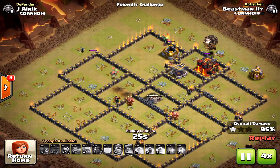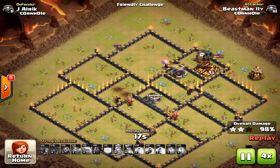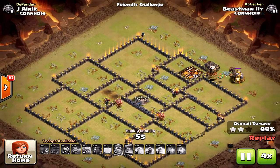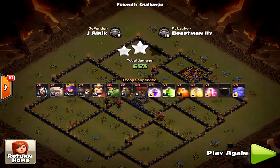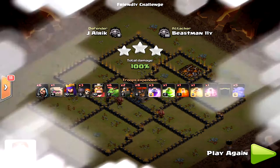Great attack — still has plenty of hounds left. The danger was getting that three-star, but the hounds didn't burst because so many air defenses were taken down with the ground portion. The bowlers, one golem, the king and queen — so powerful.